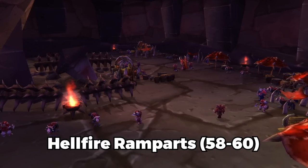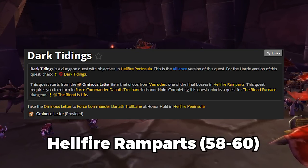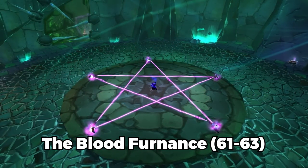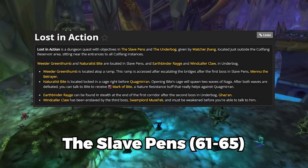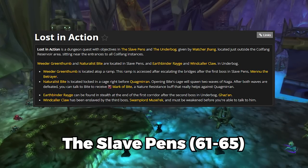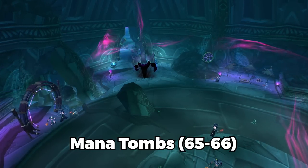Inside Ramparts you've got the Dark Tidings quest that drops via the Ominous Letter from the last boss, which chains into a quest you'll do in Blood Furnace. I'd recommend grinding Blood Furnace up until level 61 until you can do Slave Pens. There's only one quest you can do in Slave Pens and it requires you to go into Underbog as well, but you can turn it in straight outside the instance. Do Slave Pens from 61 to 65, and Mana Tombs from 65 to 66.